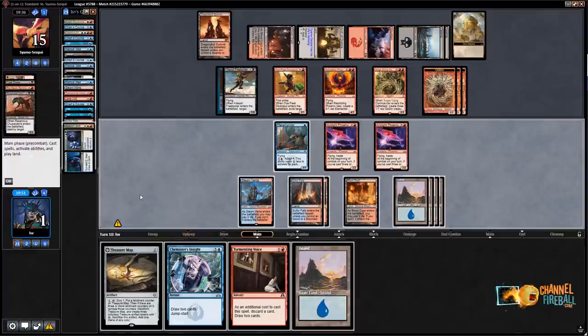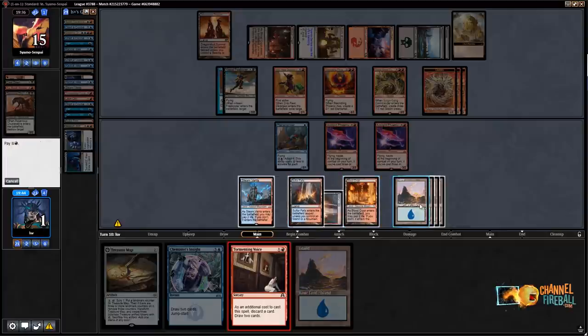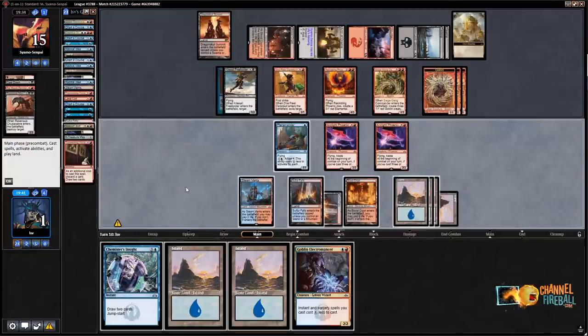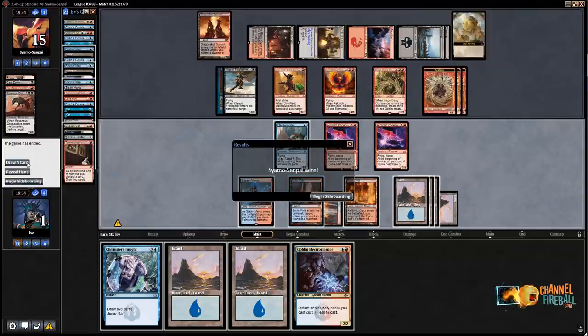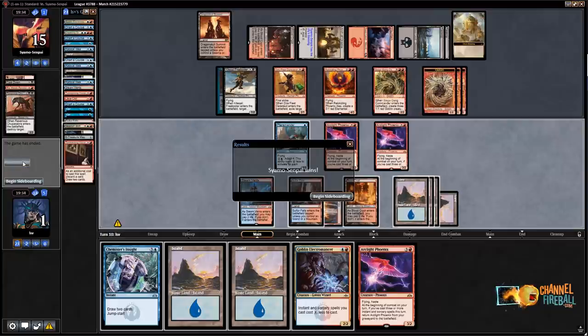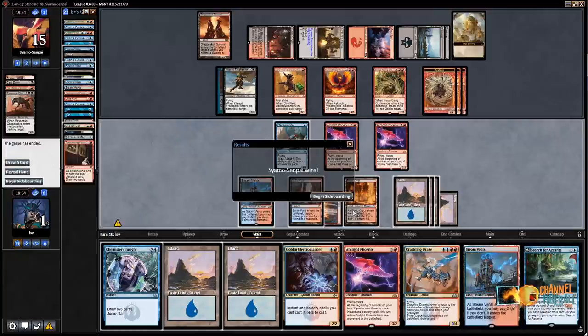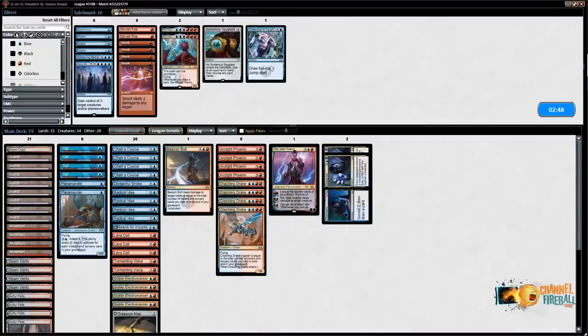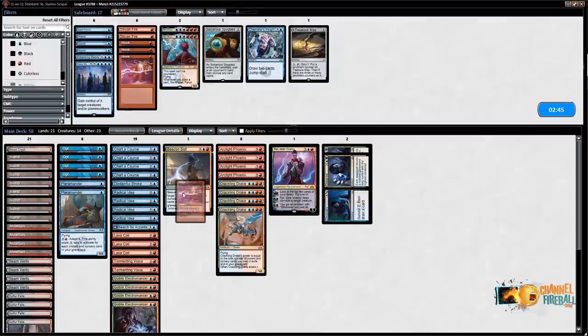I should have leveled up the Terramander that turn — I was too busy talking. Tormenting Voice here discarding Treasure Map since I'm never going to use it. They have three six-power creatures. I just can't get to enough damage. I could have cast Electromancer but I wouldn't have seen enough cards there anyway. I'm doing an about-face: get Treasure Map and Chemister's Insight out, get Shocks in.